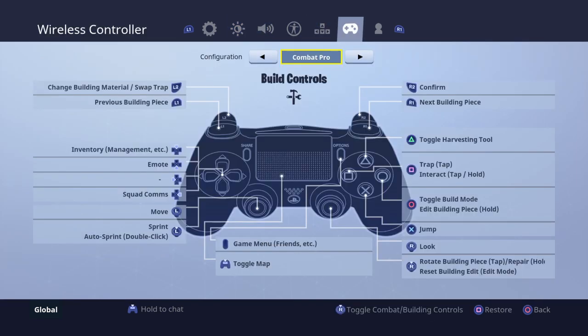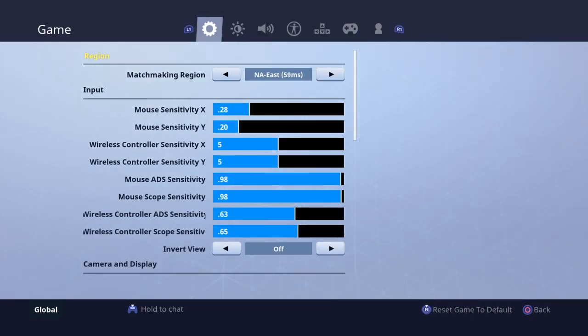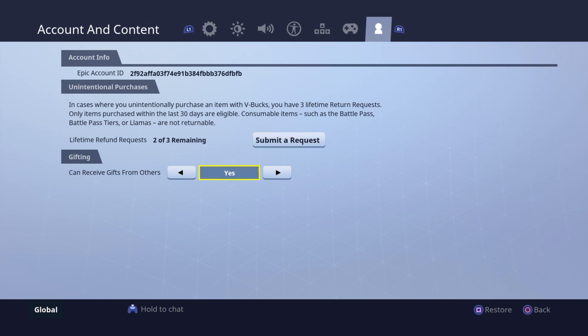If you go back, you can see below that it says 'Can receive gifts from others.' This means that in Season 5 — we're in Season 4 right now — you will be able to trade or gift your friends skins in Fortnite Battle Royale. So if one of your friends has the Skull Trooper, you might actually be able to get that skin from them. I'm pretty sure this feature is coming in Season 5.